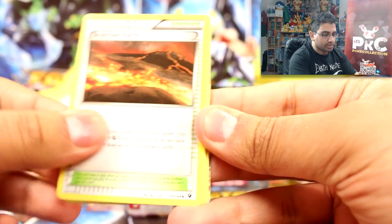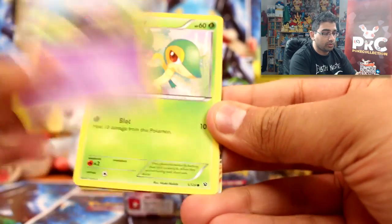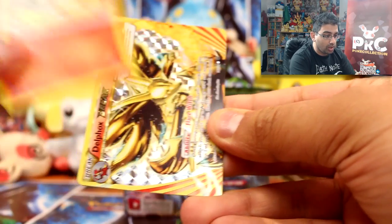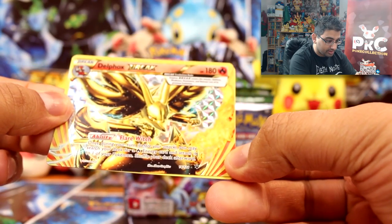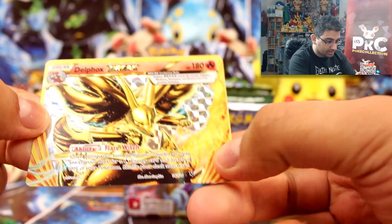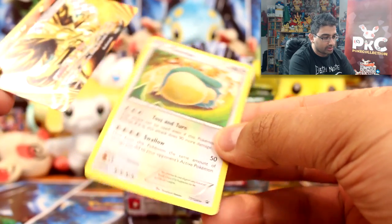We got scorched earth, old amber, Aerodactyl, Minccino, Koffing, Snivy, Diglett, Seel, Fennekin — and it's a Delphox Break! Awesome, I haven't got this one. That looks awesome. Wow.